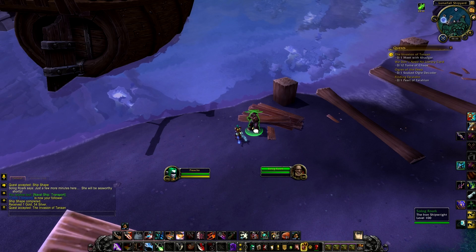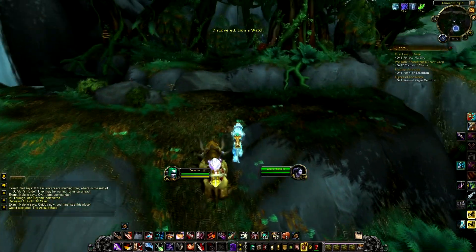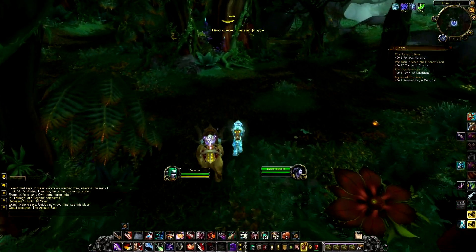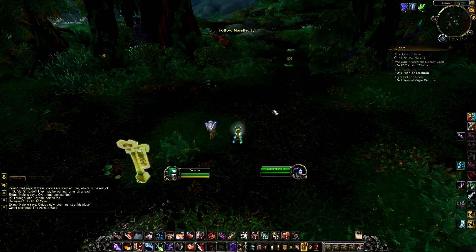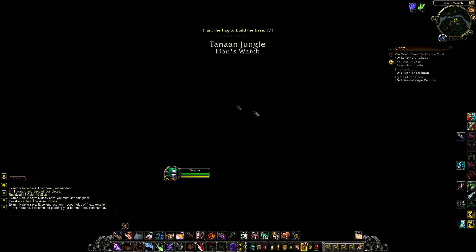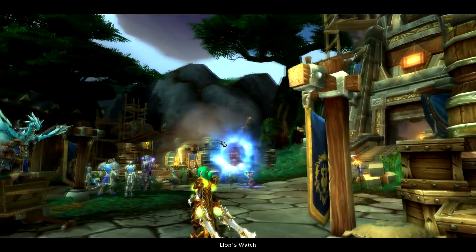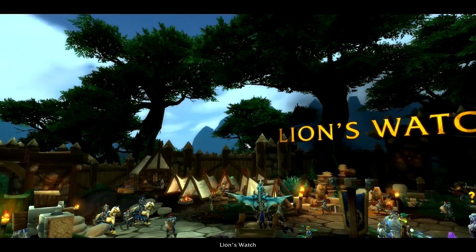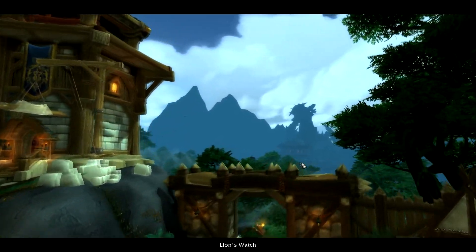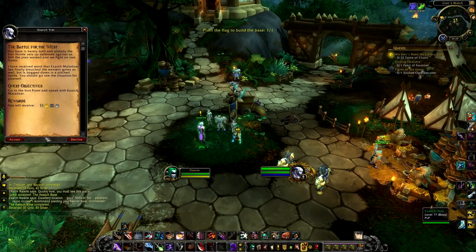You can also get into Tanaan Jungle from Gorgrond using Aviana's Feather. Seriously, get Aviana's Feather. Tanaan Jungle is extremely dense, windy, and absolutely packed with mobs that will dismount you constantly — grappling hooks, constant charges, it's incredibly annoying. Regarding construction of your docks: it costs 5,000 garrison resources. If you've been throwing away resources at the trade post or elsewhere, start saving them. You need 5,000.